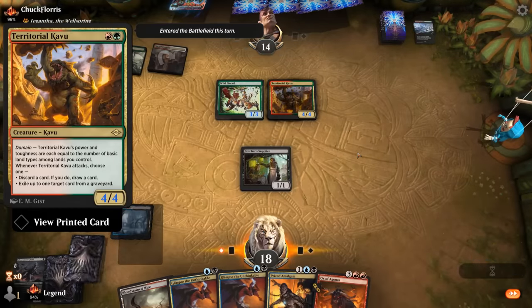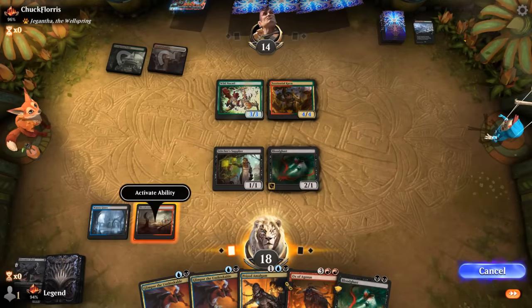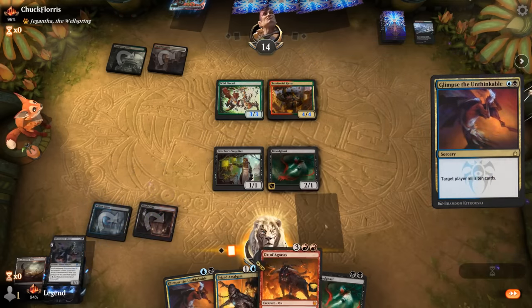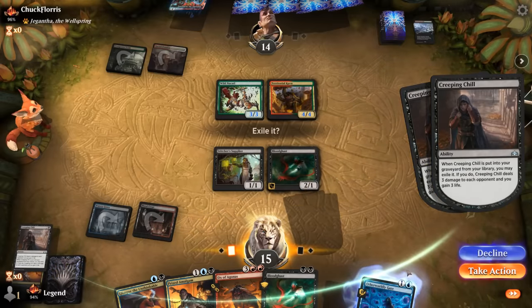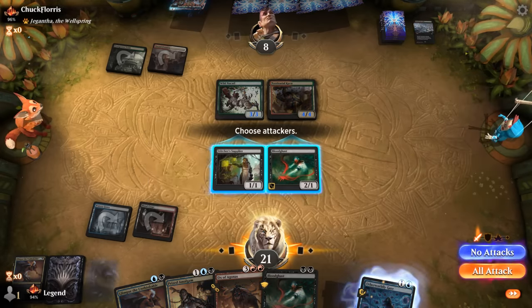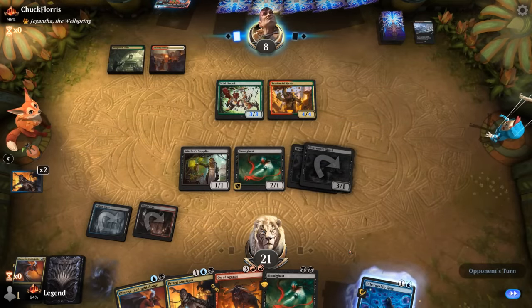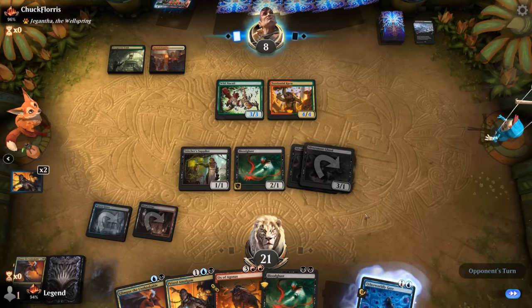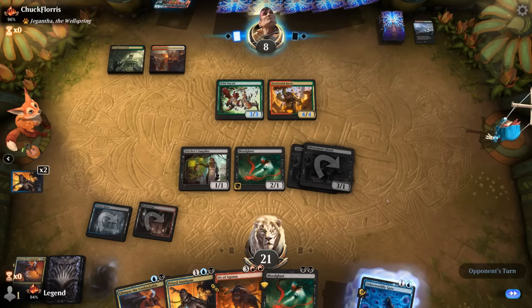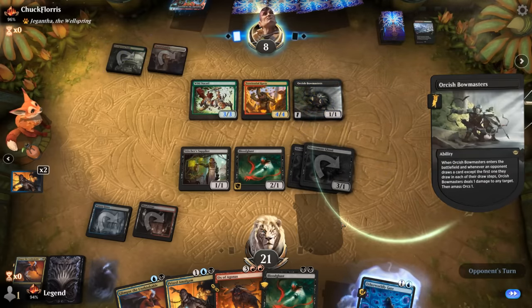The Kavu can exile cards from our graveyard when it attacks but we're not too worried. No blue mana means no Stubborn Denial concern. Kavu appears — when it attacks it can exile up to one target card from a graveyard. We cast Glimpse: already have our islands, want double red for Ox. Find double Creeping Chills — any Ghouls in the graveyard will return. Opponent is down to eight so Bloodghast has haste, but we wouldn't attack yet. Bowmasters enters and shoots the Supplier, milling three more — nothing relevant.